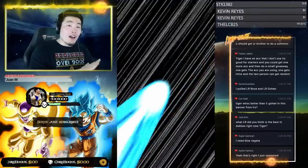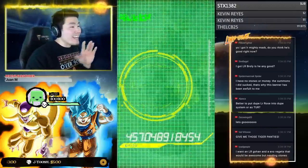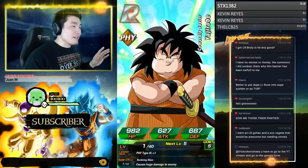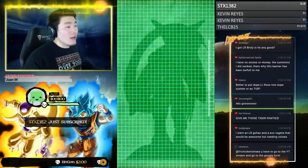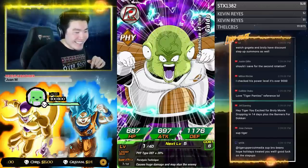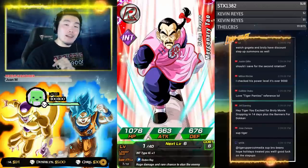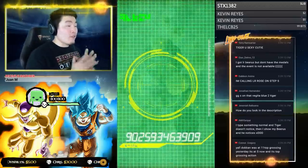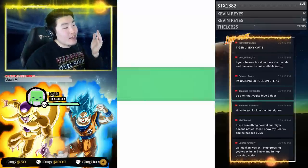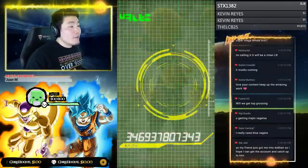We got the Vegito animation — this is the guaranteed LR for the first round of step-ups. This account only has LR Mighty Mask so far, so we want more LRs to build good teams. How do we have so many accounts? This account was given to me by Ultra Dokkan Discount — they're a big seller of fresh Dokkan accounts online. If you want to pick up an account like this at a very reasonable price, check the link in my description.